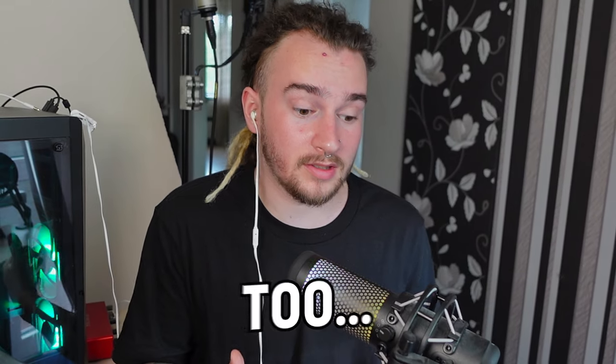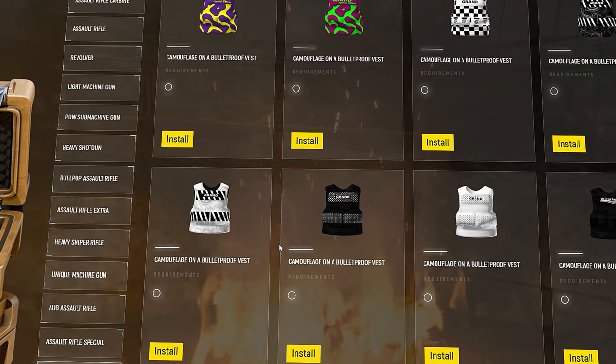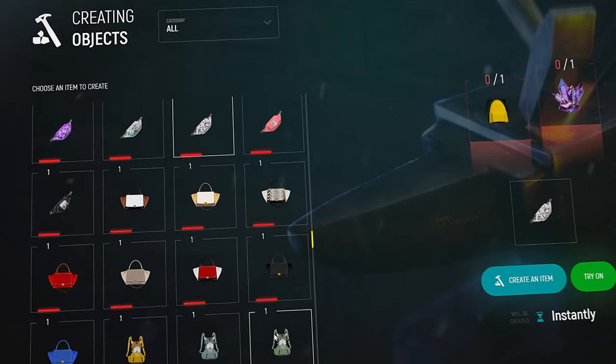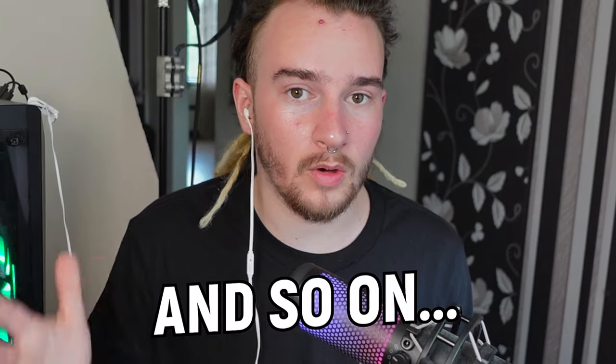The weapon camouflage crafting system is only limited to crafting drawings on weapons and creating beautiful prints of armor with the spray cans. The creating items menu offers a lot more functionality. All sections of this system are divided into masks, backpacks, headwear, outerwear, boots, pants, ammunition, and even recently added pets, and so on.